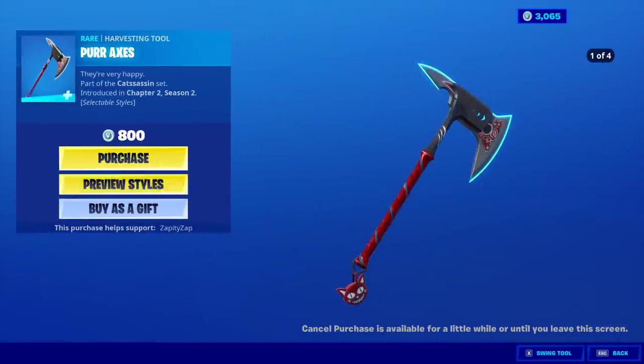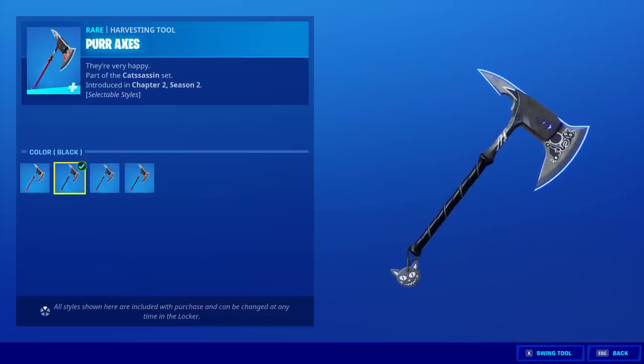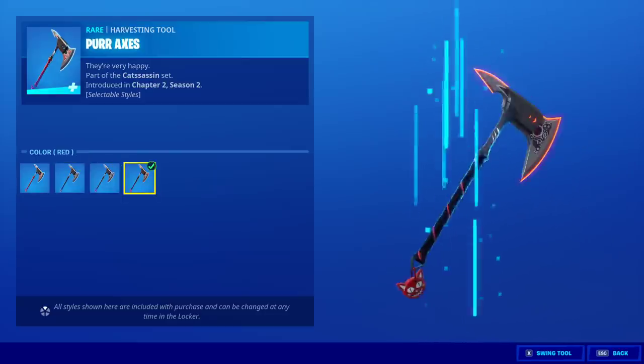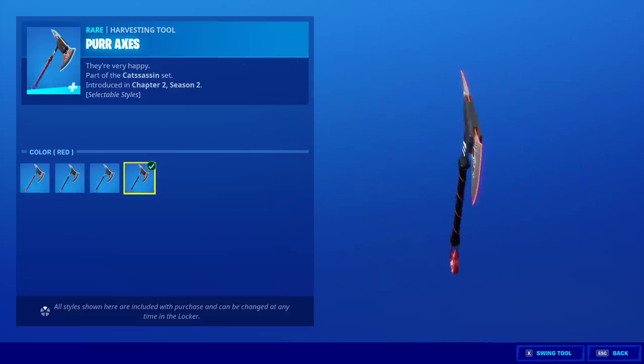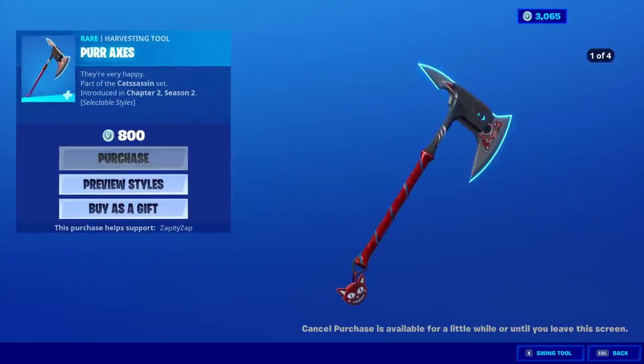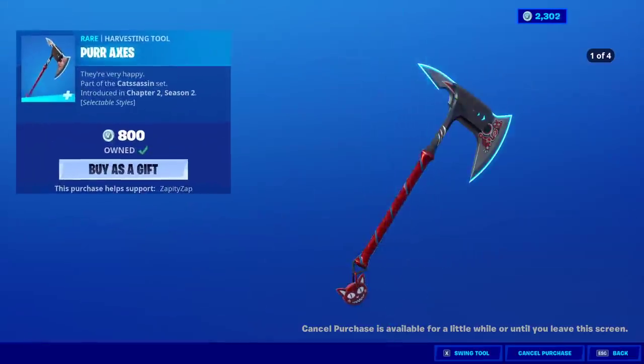The Purr Axes — it has four edit styles: default, black, that looks so good, gray, and red. It doesn't sound too bad. You know we're buying it. I don't know why it's plural, even though it's just a singular axe.